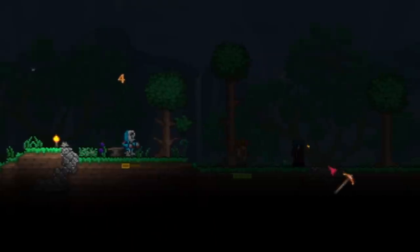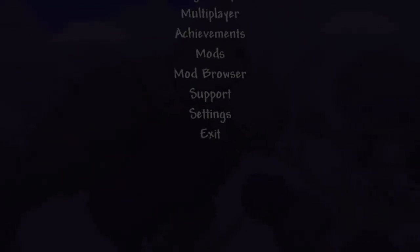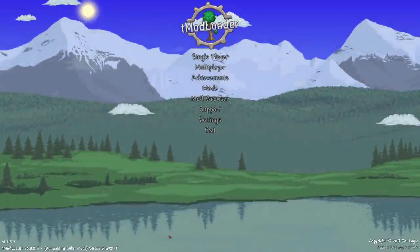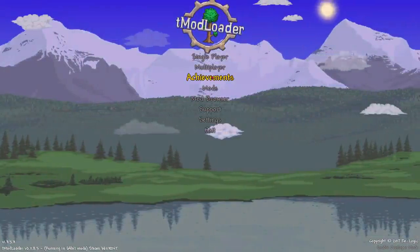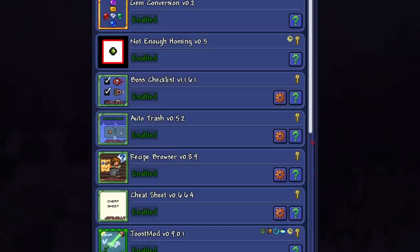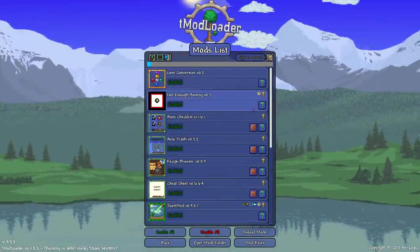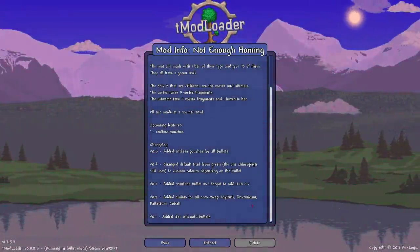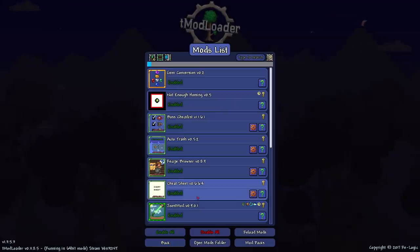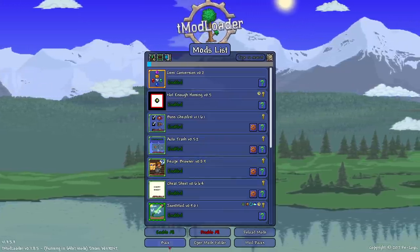Hey everyone, today's challenge is to play Terraria but I have 100 accuracy. Now that I think about it, it's not really a challenge, but what if I had 100 accuracy? Here are the mods we're using. We're mainly using just one mod - 'Not Enough Homing.' This mod makes it so I can make homing bullets out of any bar in the game, which means I should have 100 accuracy. The goal is to kill the King Slime.